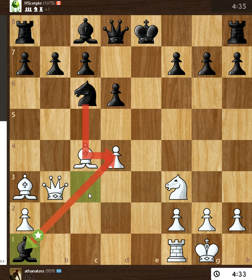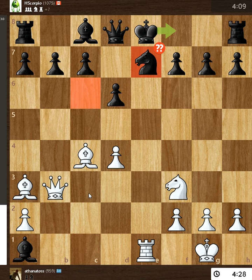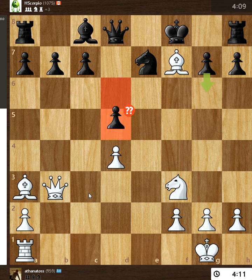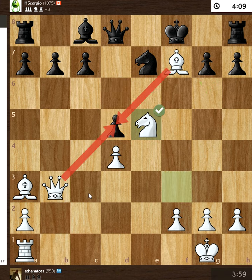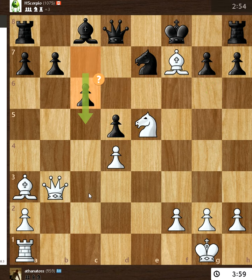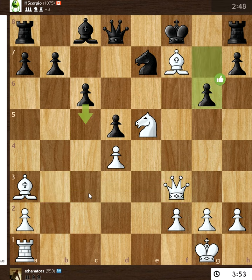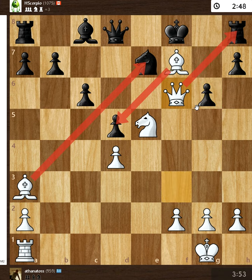That's the best move, but now we have a check. He blocks with the knight, now we take the bishop, and now there is a chance to evacuate the F3 square. It's already a false checkmate. Now it is even faster because it allows going to F6.